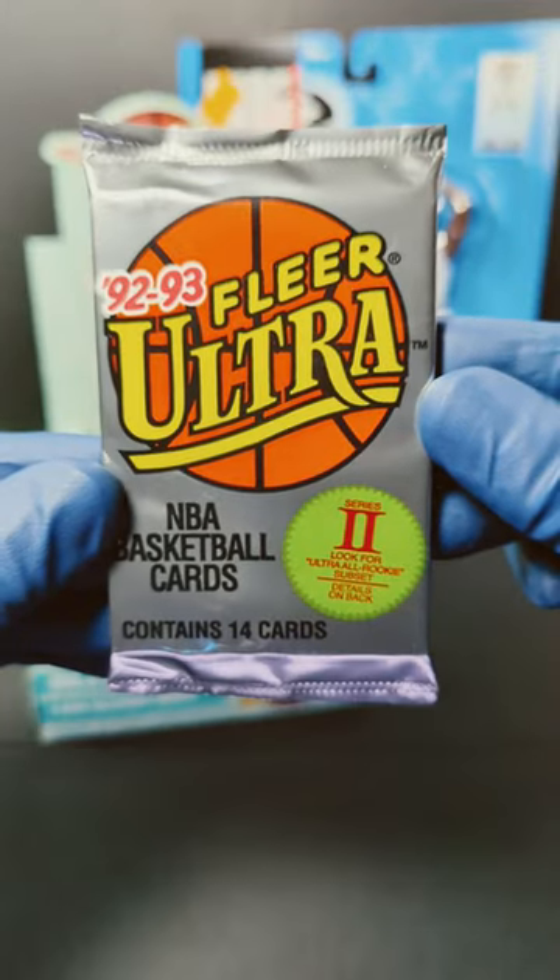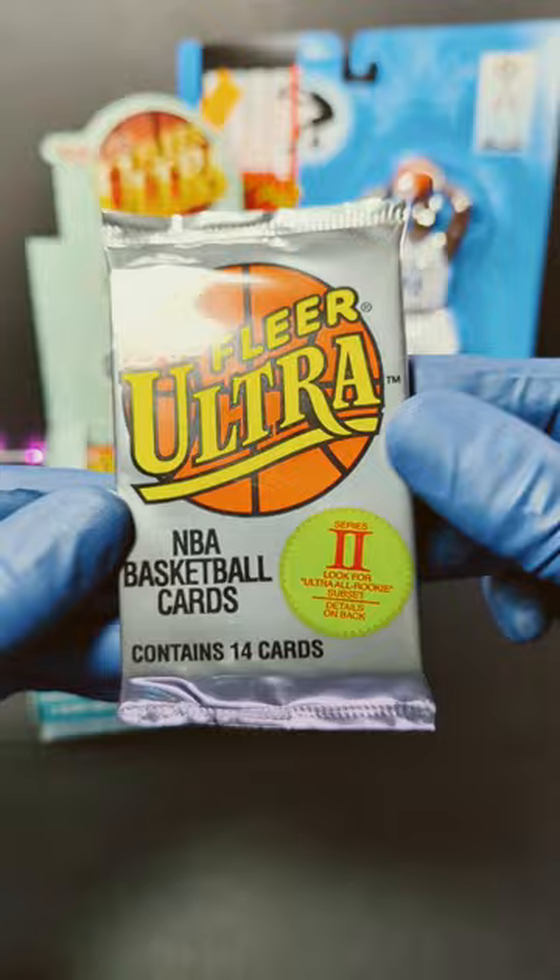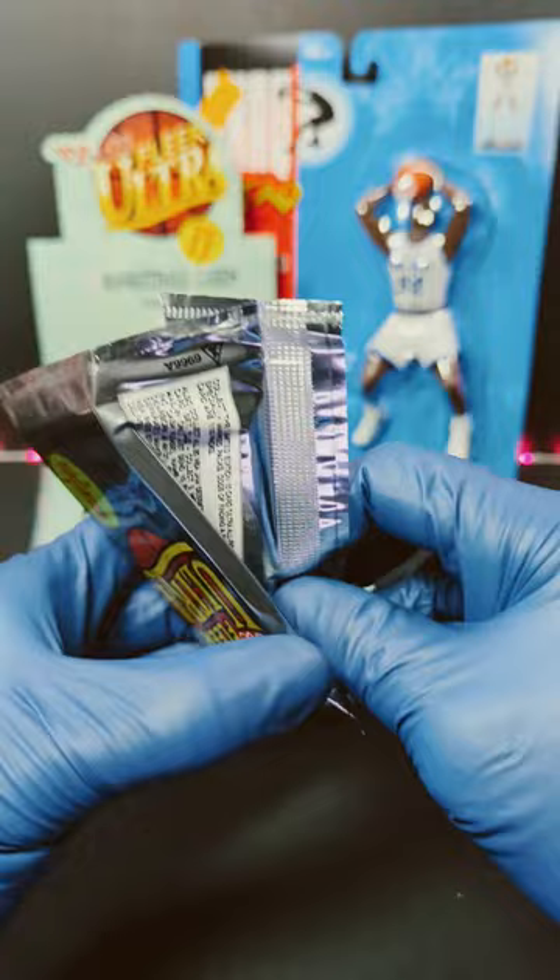Tim here with Incarnido Sports Cards and here we have 1992 Fleer Ultra Series 2. We've got less than a minute, let's get into it. Back there we got Shaq Attack, Shaquille O'Neal giving us some good luck. So let's see what we can pull out of here. Hoping to find a Shaq rookie card or Michael Jordan.